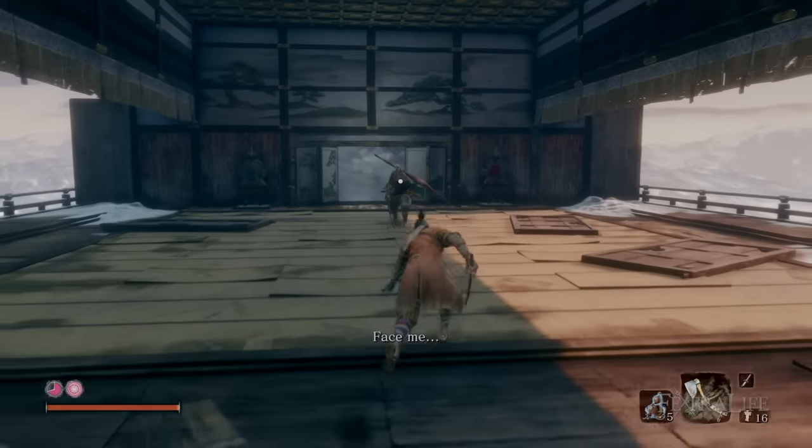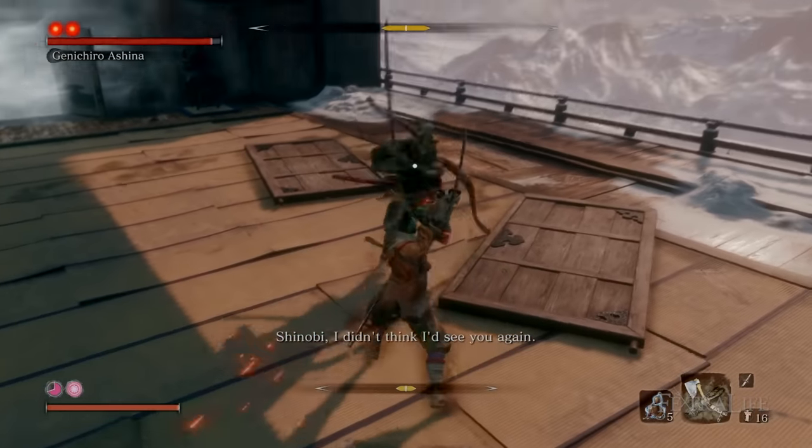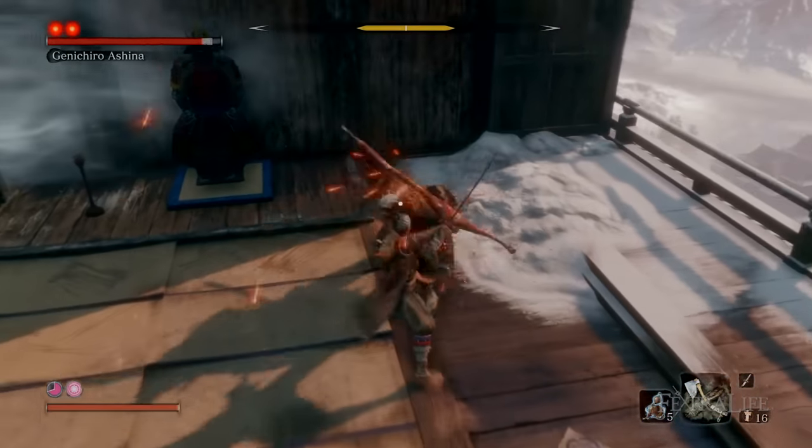Kenichiro Ashina is located at the top of Ashina Castle and is an extremely challenging fight — a bit of a skill check for the game itself. The strategy for this fight is fairly straightforward: you want to stay aggressive, prompting a response from him by attacking into his block.